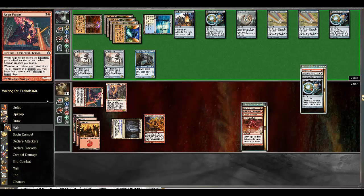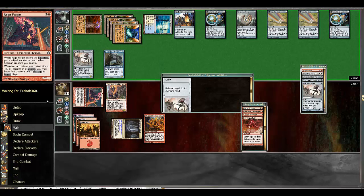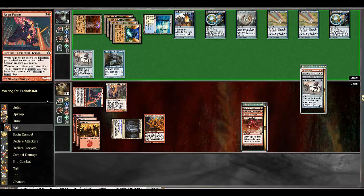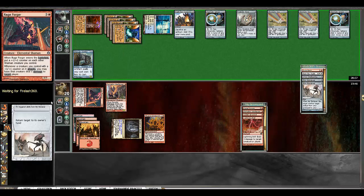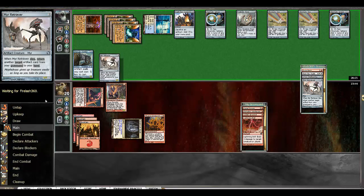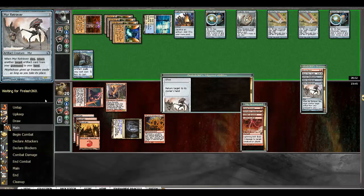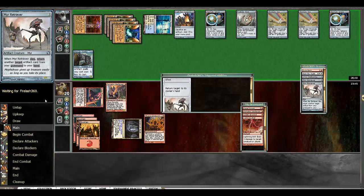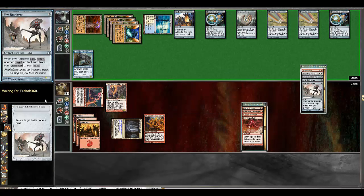He saw the pyroclasm — unfortunate. But despite us mulliganing and him having the pyroclasm, we were actually close to winning this game, believe it or not. Looks like we are going to lose it, but I guess we'll make him do it. I don't even know why I'm not F6 — I don't have any cards in hand. I guess we'll let him just do all his stuff until he kills us.